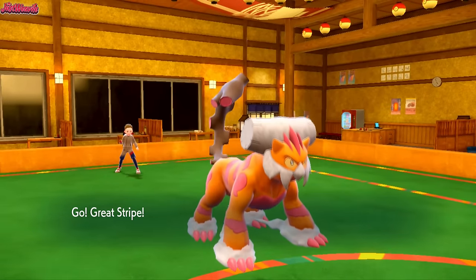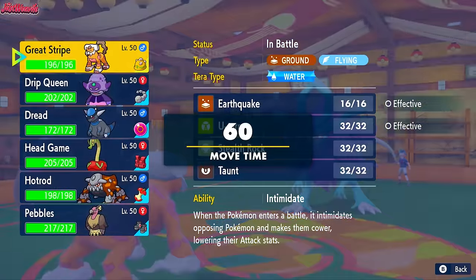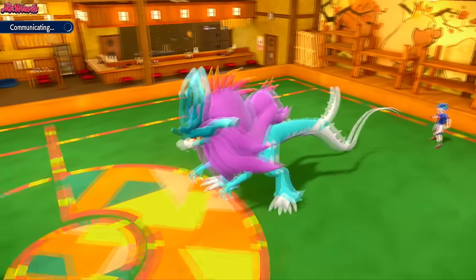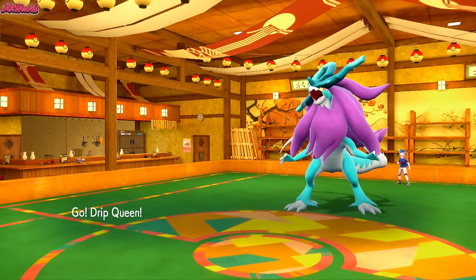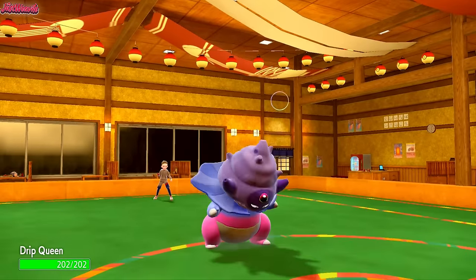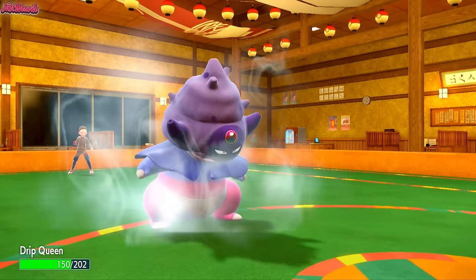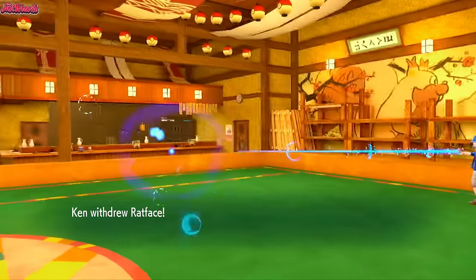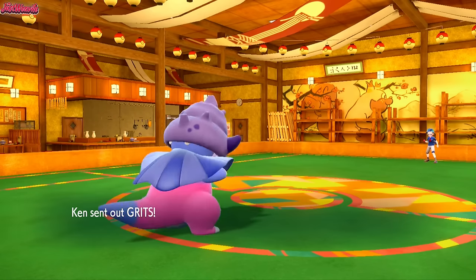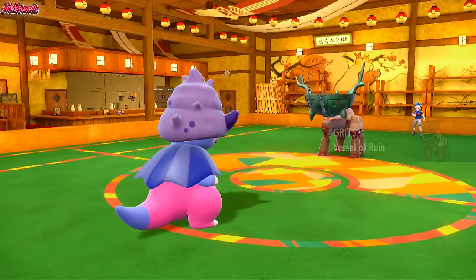We're going to go into Slowking straight away. They may Flip Turn into Torkoal — if they do, they do. We're going to go into our Slowking and get a Trick Room up straight away because they've got a lot of fast Pokemon: Scovillain, Great Tusk, Walking Wake, Gouging Fire — some fast stuff. They go for a Hydro Steam, doing like no damage, which is great. We go straight for Trick Room. They go into Ting Lu. We go for Trick Room, which obviously benefits us.